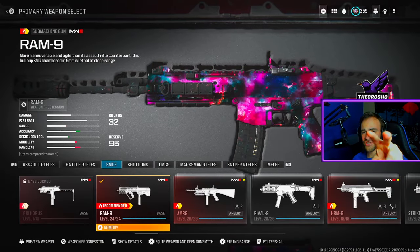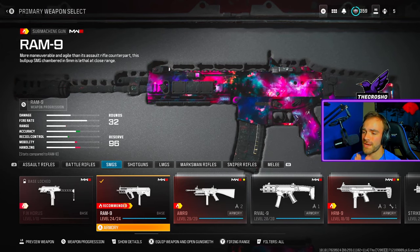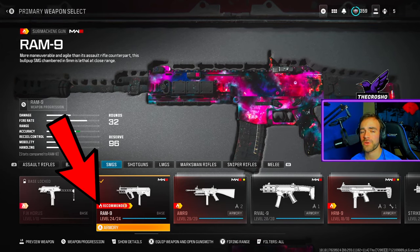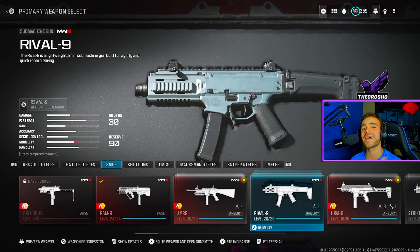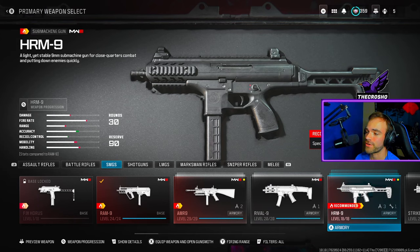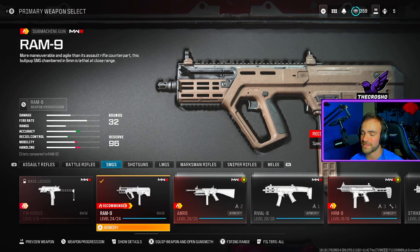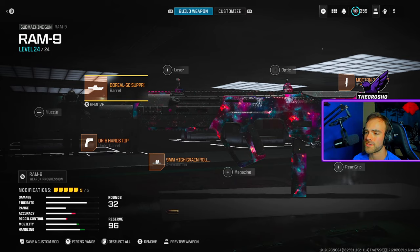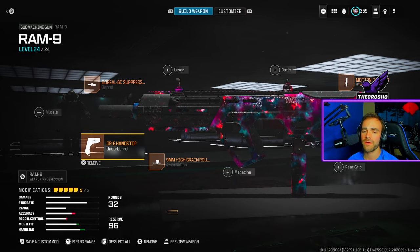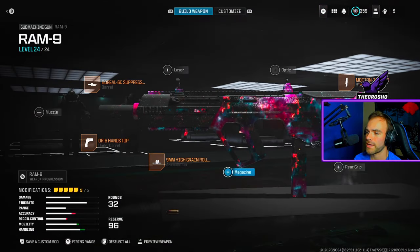For the class setup, pay attention — you must use a recommended weapon denoted by the fire symbol right above the gun name. You can use the RAM-9, the AMR-9, or the HRM-9 because they have the fire symbol. You cannot use the Rival-9. For attachments, copy mine — this is all for handling, mobility, sprint-to-fire speed, aim-down-sight speed, and a little bit of damage range.